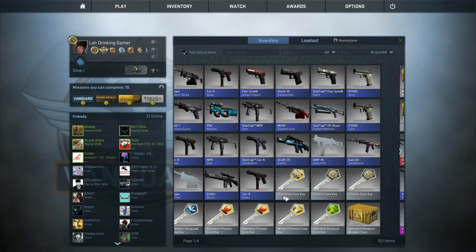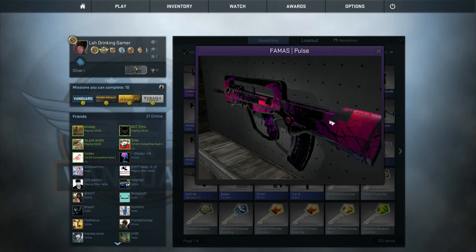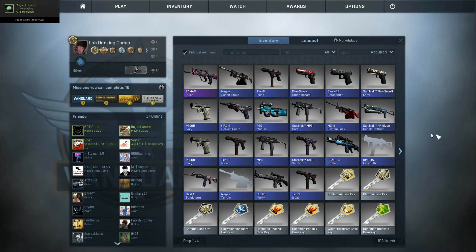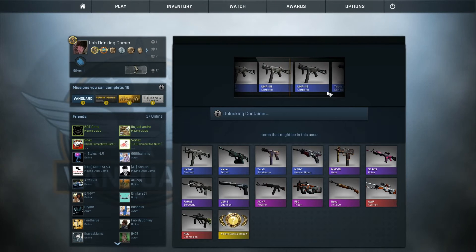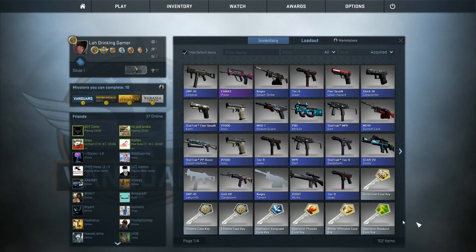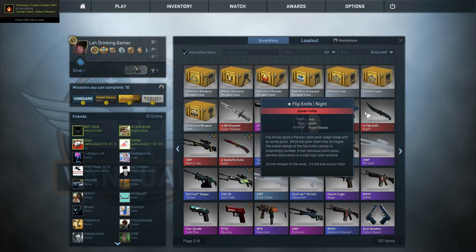Look at us — look how shitty it is. This fucking filter looks horrible, it's so warm. We'll open up a Phoenix — but we've got a purple! We've got a purple. Should be getting red — at least one red in this video. You're killing me, Gaben. We've got one of each key left apart from fucking Chroma cases.